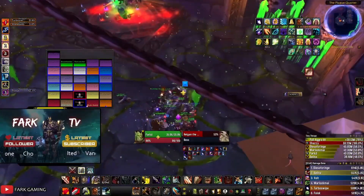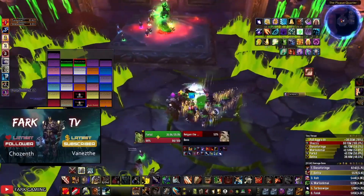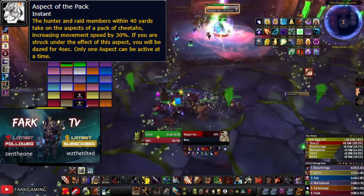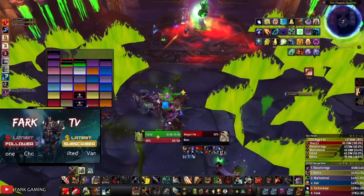Overall the dance shouldn't be too difficult, but if you have members struggling with it, you can use Aspik of the Pack to give your raid a speed boost or increase overall DPS, since casters will get their casts off easier with increased movement speed.